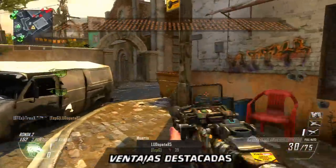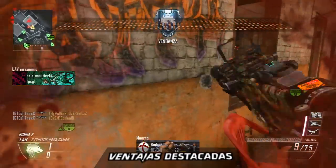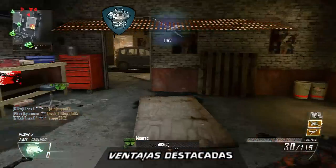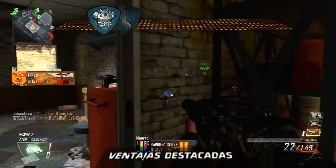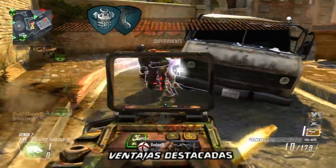En el apartado de las ventajas, tendremos que considerar las cualidades del Lapis Keeper. En primer lugar, escogeremos chaleco antibalas para evitar que una explosión en el momento inoportuno nos estropee la racha, algo que suele pasar bastante a menudo. O en el caso de que esto no nos motive, escogeremos peso ligero para tener mayor velocidad al movernos y además evitar el daño por caídas, que nunca está de más.